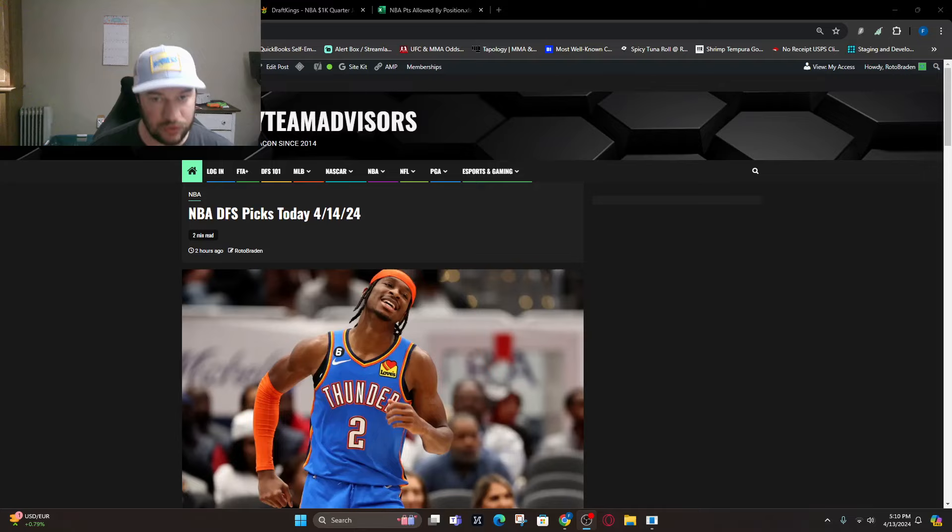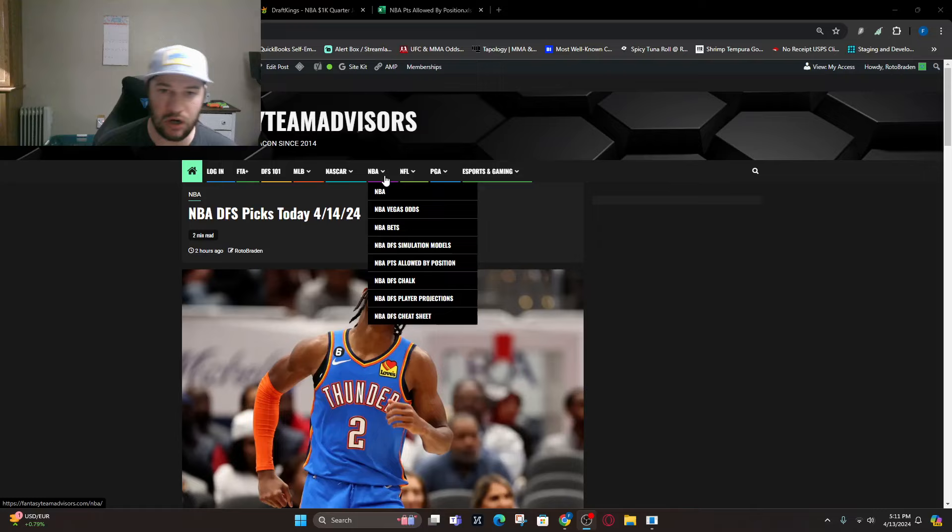We're going to do things a little bit differently than probably what you're used to. We are going to go through each slate, give you the top five plays at each position, and then build a lineup using one of our tools. The tool we're going to use is the NBA Points Allowed by Position tool under the NBA tab. We've got Vegas Odds, Bets, Simulation Models, Fantasy Points Allowed, which we're using, and Chalk. With cash, you want to use chalk. If you're playing tournaments, you want to go against the chalk — that's how you build your bankroll. We've also got projections and our cheat sheet.